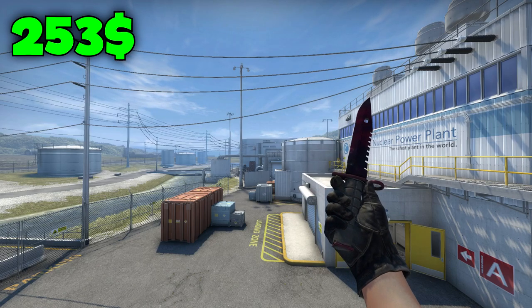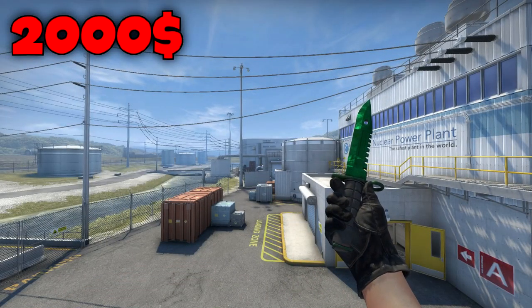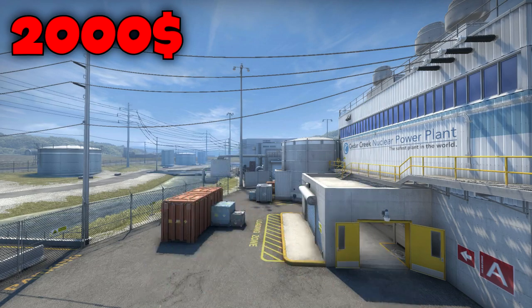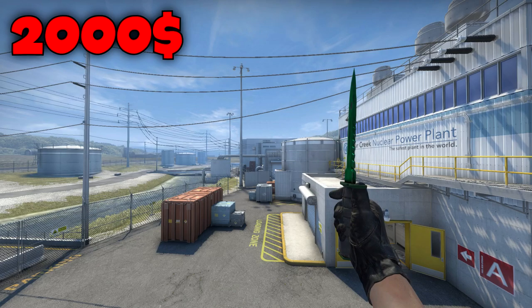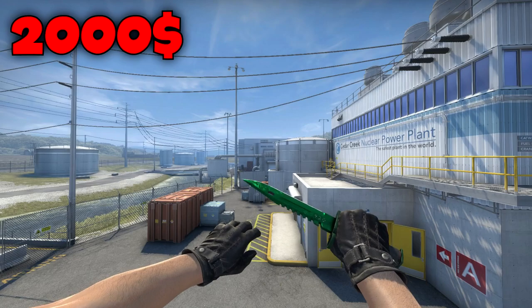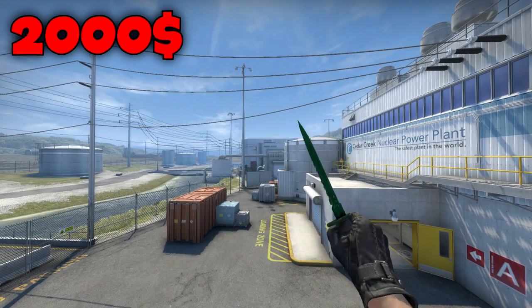Now for the ultimate baller knife list. In fifth place we have the M9 Bayonet Emerald Doppler in factory new condition. Not because I really like the color green, but imagine entering a lobby with this knife and showing it off — people will get a heart attack or something. This thing on OP Skins is $2000, and that's real money, not even Steam money. So this is a ton of money.